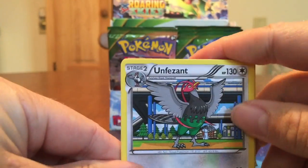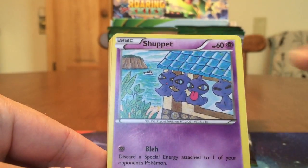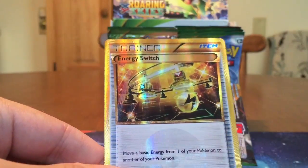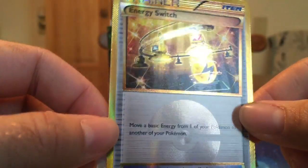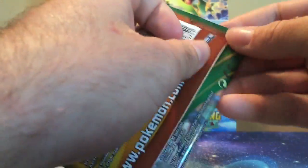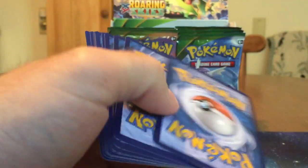We got Exeggutor, Unfezant, Manectric. Spoiling stuff. Natu, Shuppet, Dratini, Cascoon, Hawlucha — that's cool. Voltorb. And nice! The Gold Secret Energy Switch — look at that, that is gorgeous. I was hoping for a VS Seeker secret, but still you can't complain about a Gold card. Not at all. Well, that is very cool. Both Super Ultras I guess you could say for our first two — not even a Holo Rare yet, which is kind of interesting.